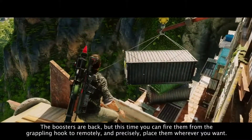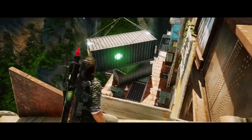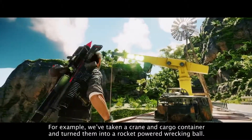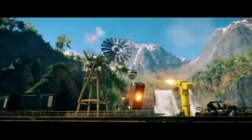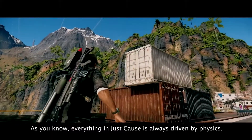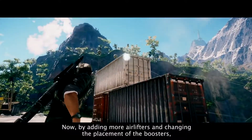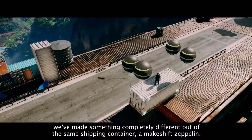The boosters are back, but this time you can fire them from the grappling hook to remotely and precisely place them wherever you want. Let's get creative and use a combination of the boosters and airlifters. For example, we've taken a crane and cargo container and turned them into a rocket-powered wrecking ball. Everything in Just Cause is always driven by physics, but in Just Cause 4 we've given you freedom that you've never experienced before. By adding more airlifters and changing the placement of the boosters, we've made something completely different out of the same shipping container — a makeshift Zeppelin.